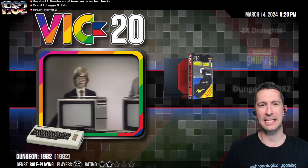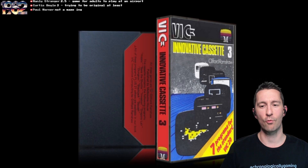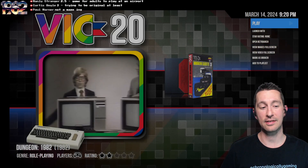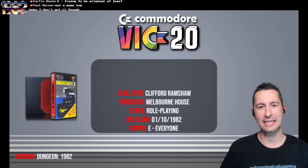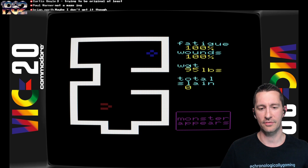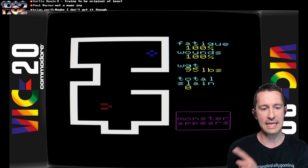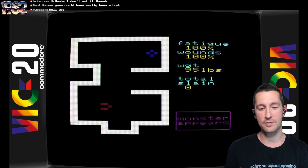It's time to go to the Commodore VIC-20 and play Dungeon — just Dungeon, because it's part of Innovative Cassette 3, seven games in one by Clifford Ramshaw. Published by Melbourne House at some time at the beginning of October 1982. This game is the very first time we've had someone trying to play like Dungeon Quest rather than be it itself. I'm represented by the red arrow, the enemy is the blue at the top, and a monster appears.